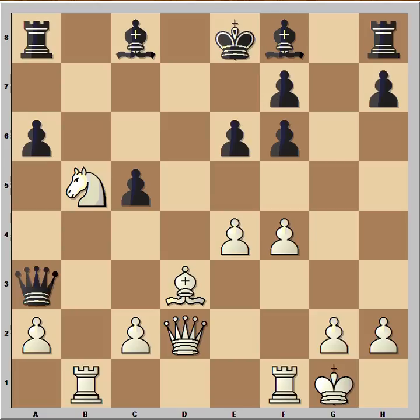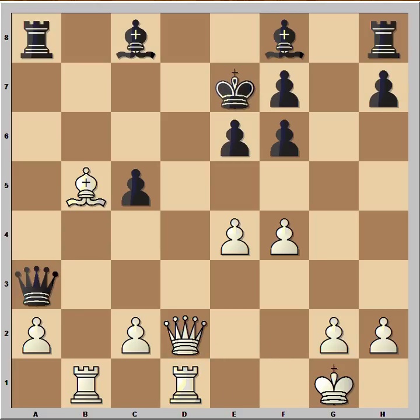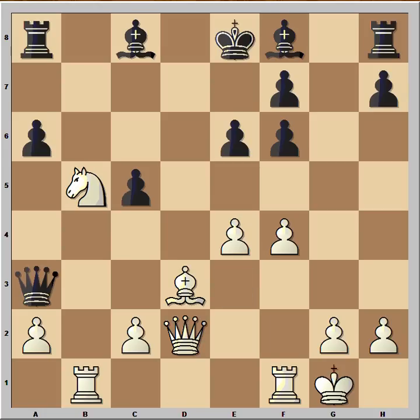Black did not respond at all — he resigned. We want to know why black resigned. Could he defend? Let's check the most obvious variation: pawn takes knight. Then bishop takes on b5, which is check. King to e7, rook from f to d1, and there is really no defense against queen coming to d8 or d6. To prolong the game, black could play a funny move, but this really doesn't work. So in this position, black made a good decision — he resigned. What a game.